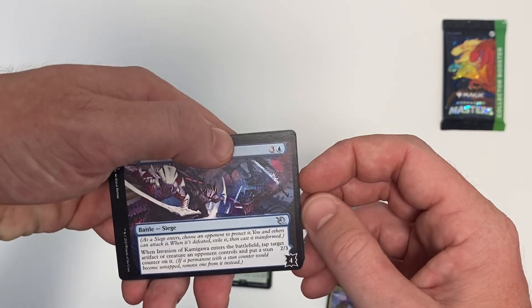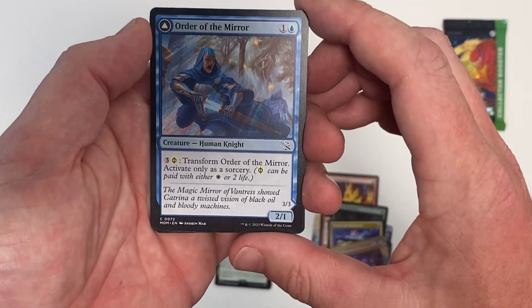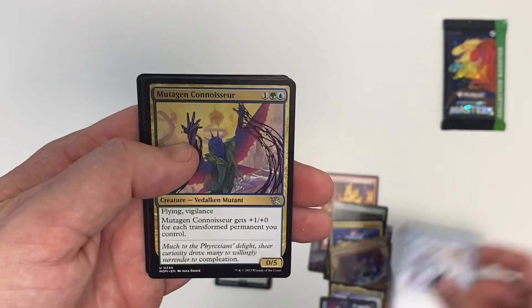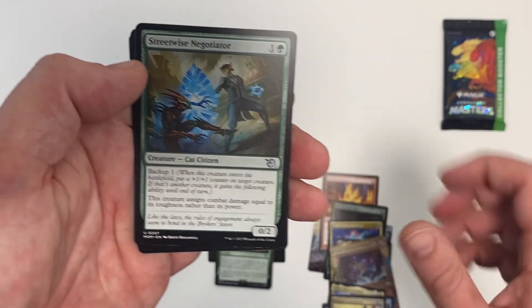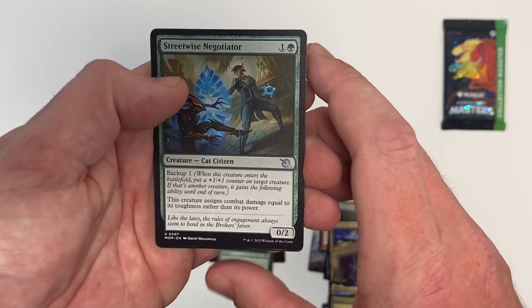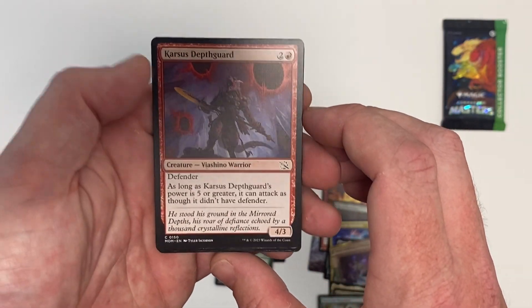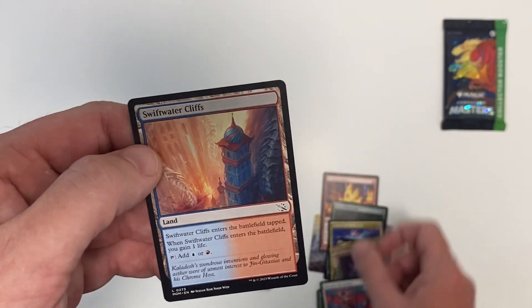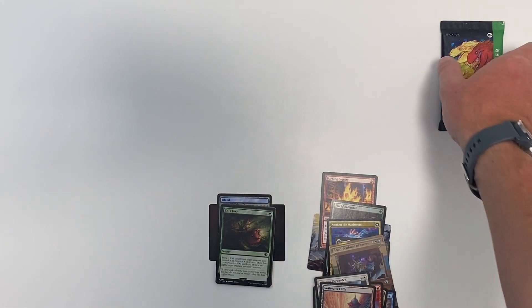Going to March of the Machines. Kamigawa — that's a set that I can't wait to collect. It's got some awesome artwork, lots of ninjas. Looks really cool, looks like some good anime. Flying and Vigilance — nice. Streetwise Negotiator. Might be my first card out of this set that I've gotten with backup. Defender, it's always nice to have. Incentive Skywarden. And another special land.